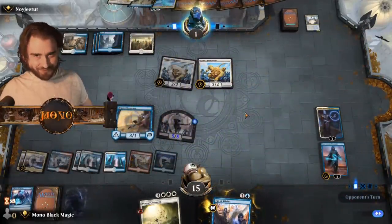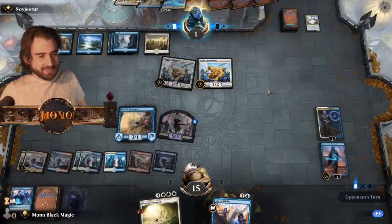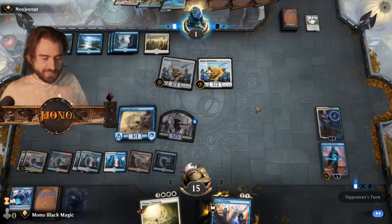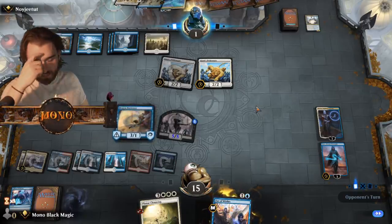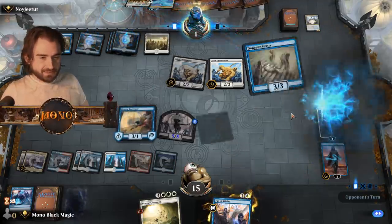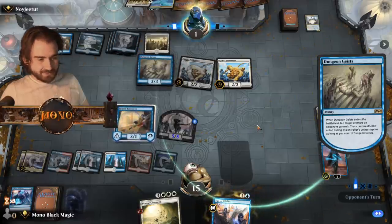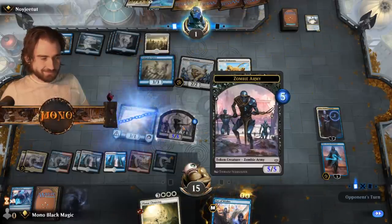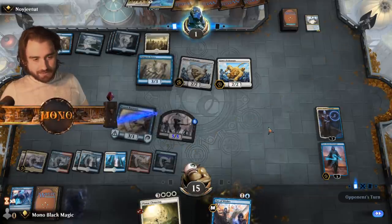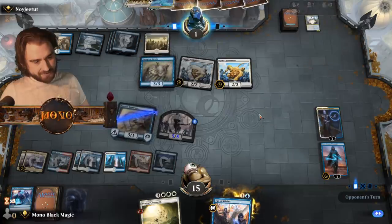Now he's a little bit of a pickle — a pickle-ypics, as we call it in the business. Darnie Geist — tapping down the Brazer. Then he might be able to get rid of this somehow. He could play the Conclave Tribune but then he taps — then it makes him survive though. Doesn't make him survive.